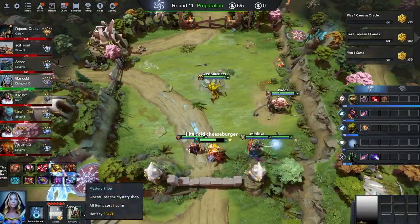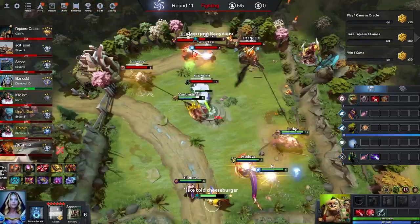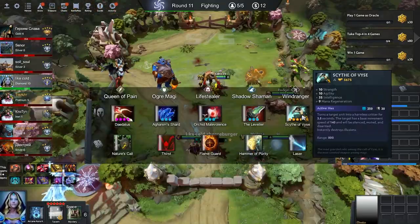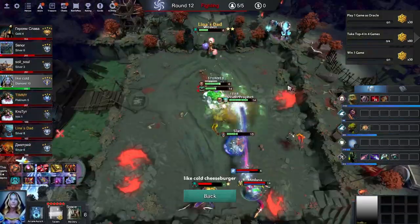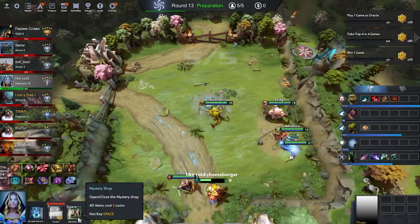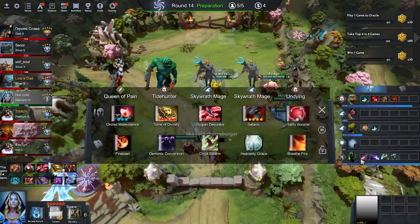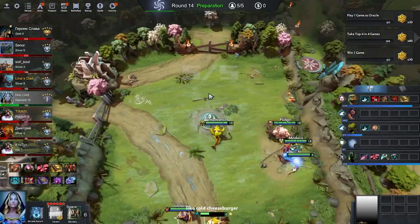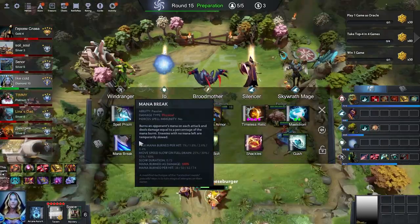Mid game. On this stage everybody has tavern 6, people start to get first tier 5 and tier 6 core items and max levels on their cores. Also on this stage half of the lobby loses the game. Your plan for this stage is to find levels on your hard core, find core items or skills, and look around at your opponents in late game to find a way to counter their win condition.